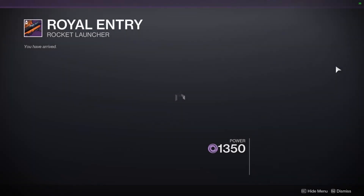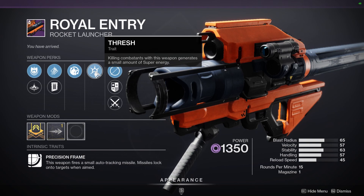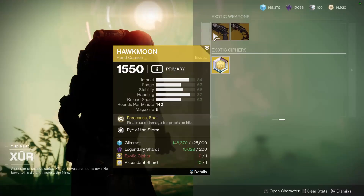Then we have a Royal Entry Rocket Launcher with Field Prep and Impact Casing, which is pretty nice. And it has Thresh — I wish it was better.